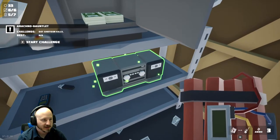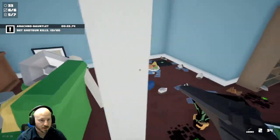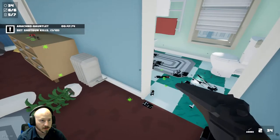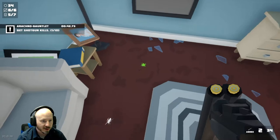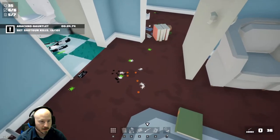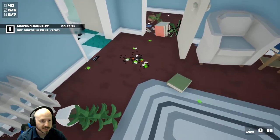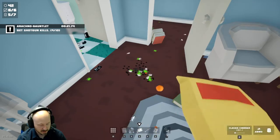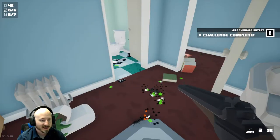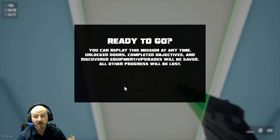You guys want to try the arachno thing here? Get shotgun kills - let's do this. Where are they? They definitely - they run quick. I gotta use the cheese puffs. Yeah, that makes it a lot easier doesn't it. Six out of ten, seven out of ten - get those cheese puffs out. Reload, hurry - boom, there it is, challenge complete! Once you get those cheese puffs it's OP baby. That is 43 spiders and I think we're going to call it here because we did everything we could in this one.